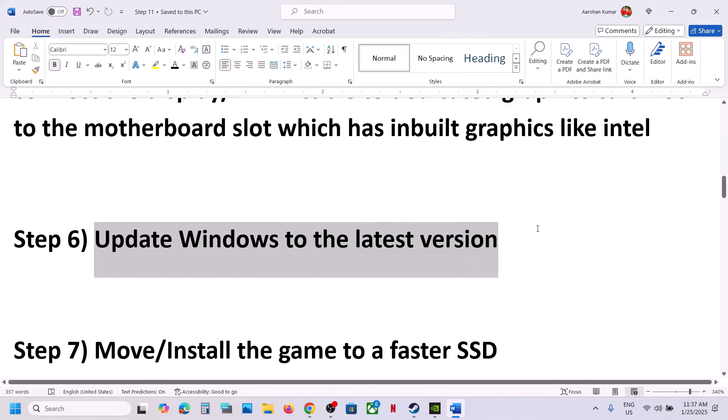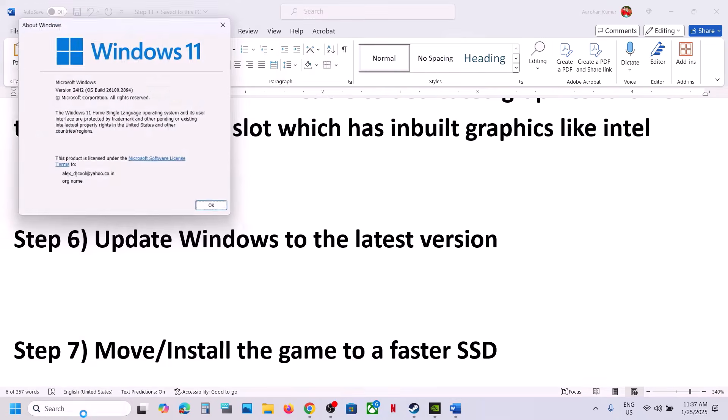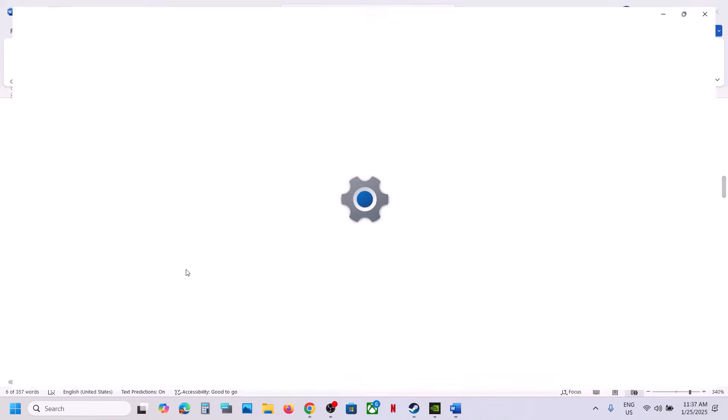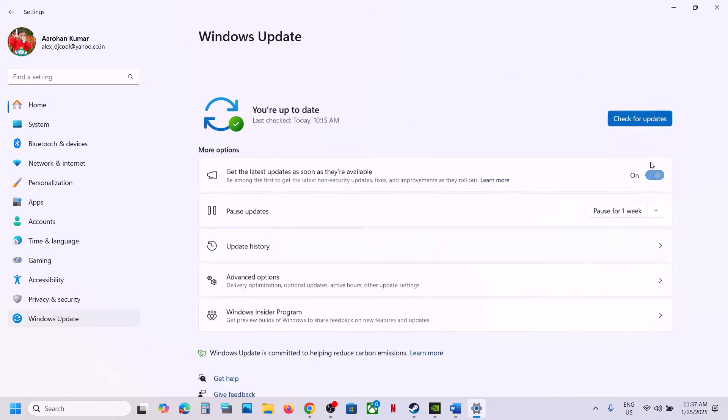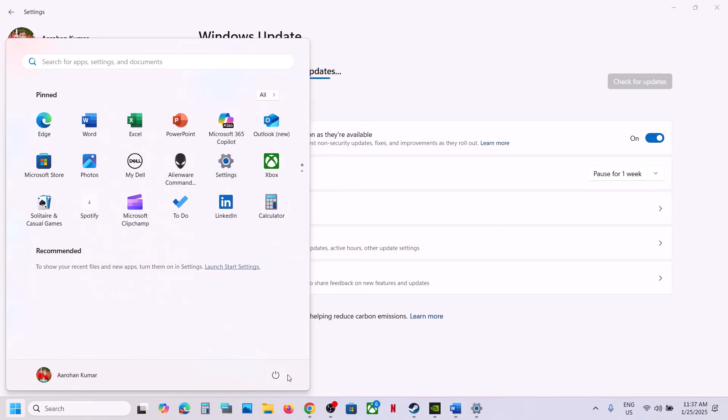The next step is to update Windows to the latest version — this is important. Update your Windows to version 24H2 or the latest available. Go to Windows Settings, then Windows Update, and click Check for Updates. Once all updates are installed, restart your computer and launch the game to check.